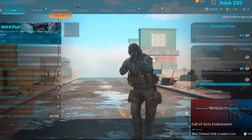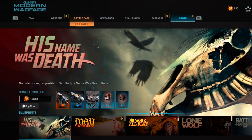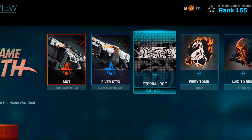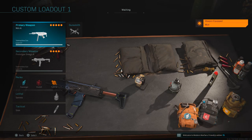It's been a little while since I've been on Modern Warfare and obviously the new season has been delayed, but today in the store we do have a new bundle — his name was Death. What we actually get in this bundle is the new MOT SMG, the new River LMG, a new calling card, spray, and emblem in there as well. Just quickly taking a look at the attachments on these new weapons.